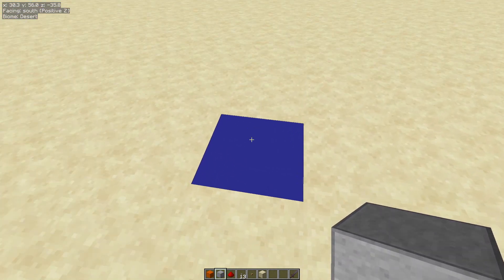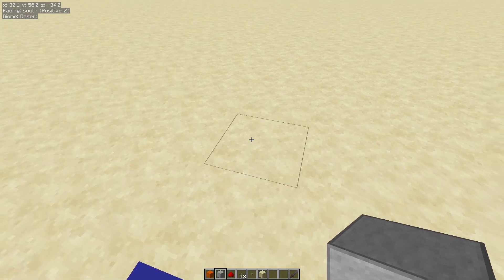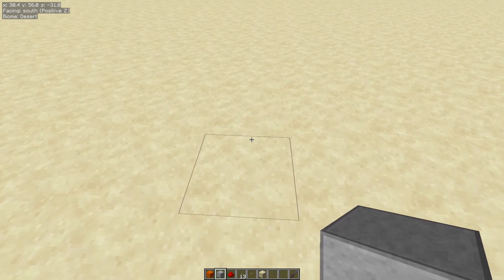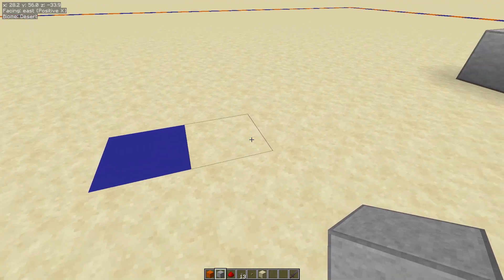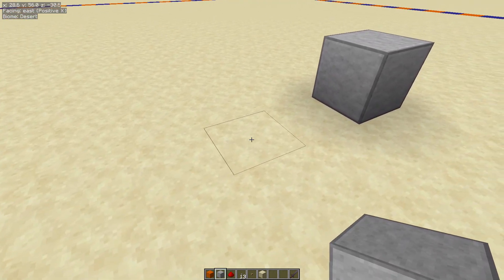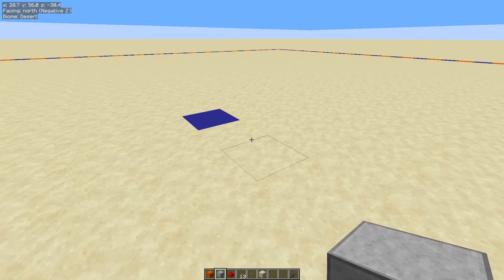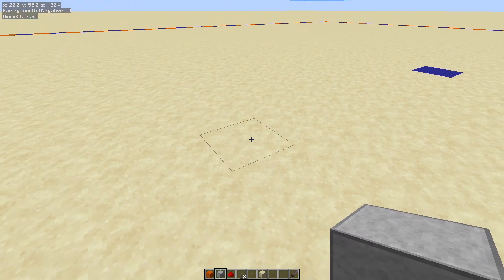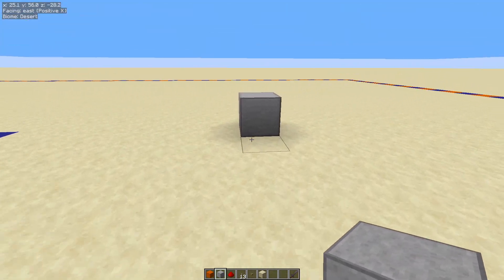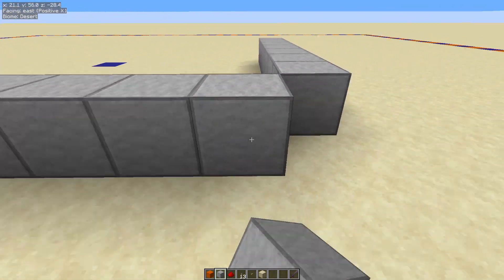Off your center block, come out seven blocks and place your block of choice on the seventh. We're going to do that off all four sides — count out and place a block on the seventh, then bring that around in a perfect square. Do the same off the other two sides, placing on the seventh block each time, and bring it around.